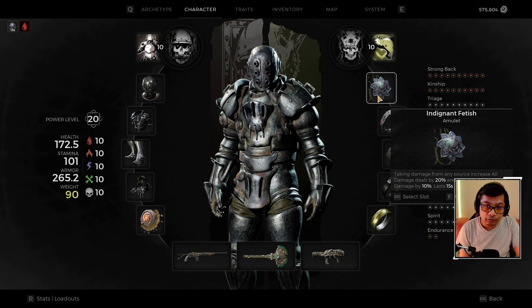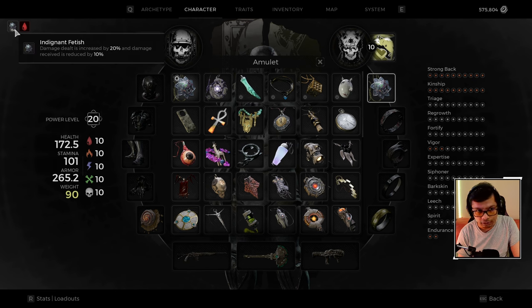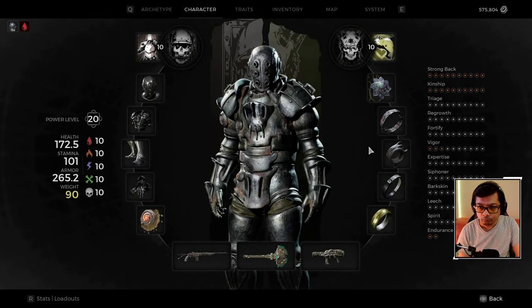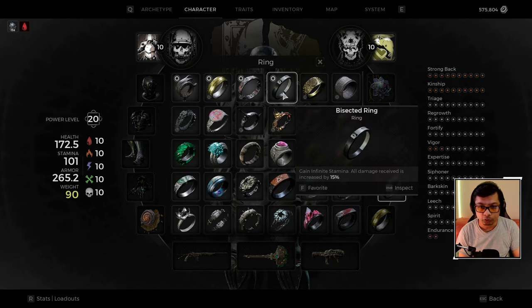Our amulet is the Indignant Fetish again — 20% increased damage while taking damage (always active since we're bleeding), and 10% reduced incoming damage. This buff never runs out. For another ring we're using the Bisected Ring, which gives infinite stamina but increases damage taken by 15%. We're stacking lifesteal and defensive options so this is manageable — and it's essential because the Mirage hogs stamina like crazy. You cannot use this build without this ring.